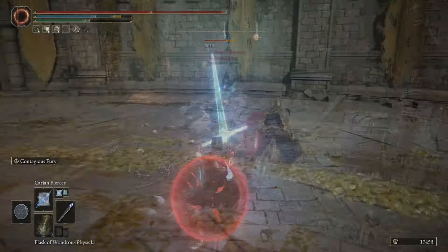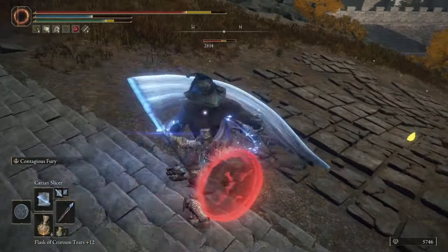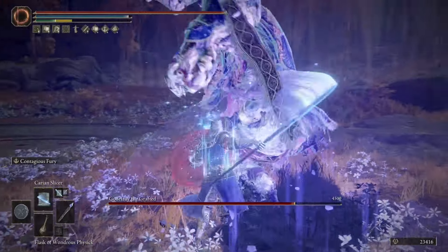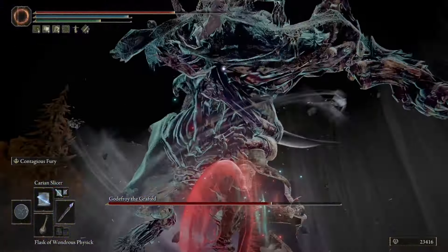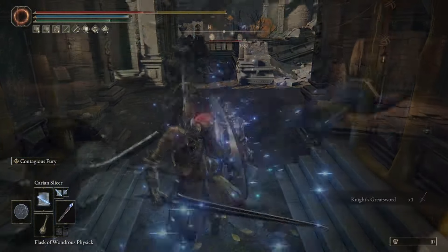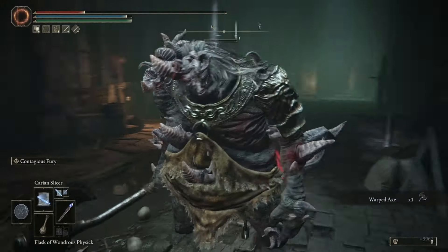For slot number two, we have one of my favorite sorceries to use in any sorcery build: the Carrion Slicer. There is nothing terrible to say about this sorcery — it is so good. You do a ton of damage, and the fact that you can attack super quickly is going to allow you to burn most bosses down with no problem. This sorcery procs Millicent's Prosthesis and Rotten Wing Sword Insignia, so you can treat this sorcery build as if you were playing a dex build, which is very fun. It has a low FP cost of just 4, making it absolutely ridiculous how little FP you use while getting a ton of damage. It can be boosted by the Carrion Glintstone Staff, and overall this is definitely one of the best sorceries in the entire game.